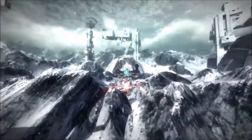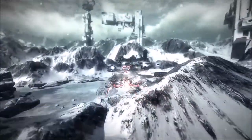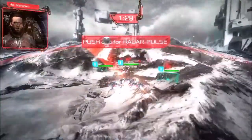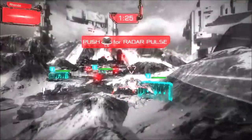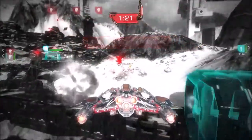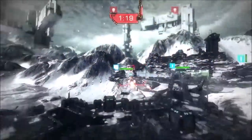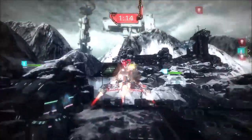So it looks like we're almost at our objective here, that blue exclamation mark in the distance. Enemies! You can see on screen right now our radar pulse, which is really our answer to how to blend what the radar is doing into the game world so that we don't have to have this UI cluttering the screen. It really keeps the player engaged in what he's doing.